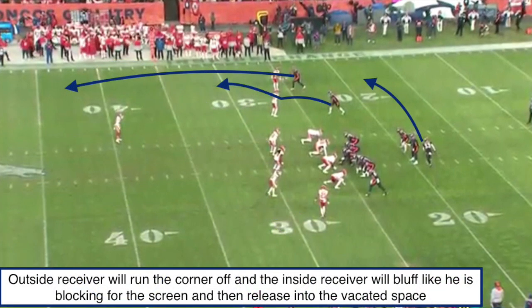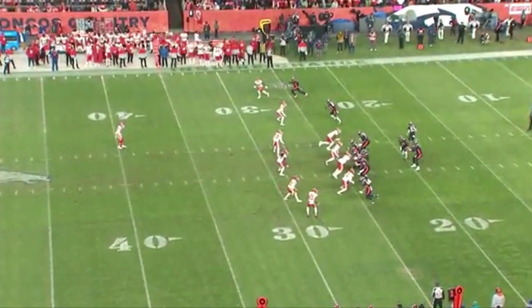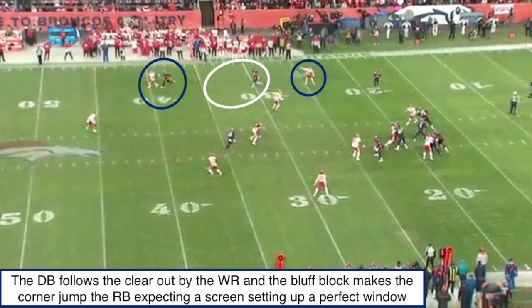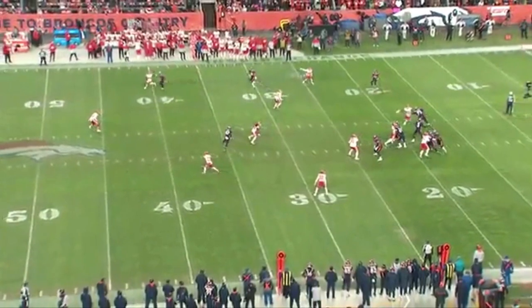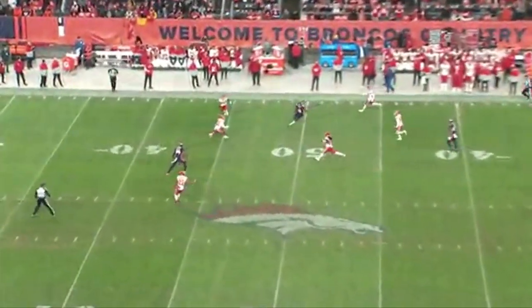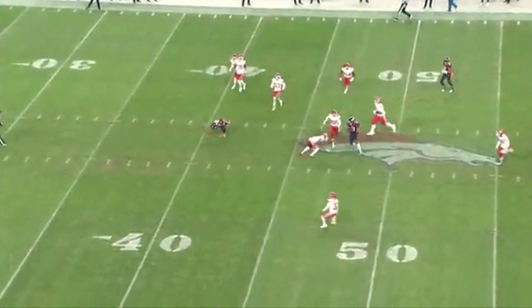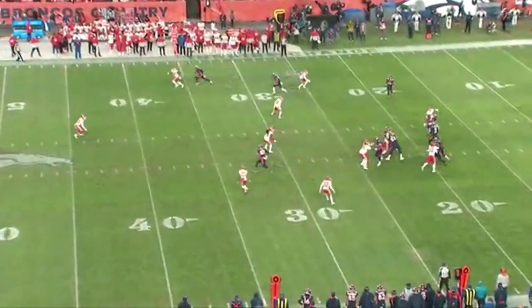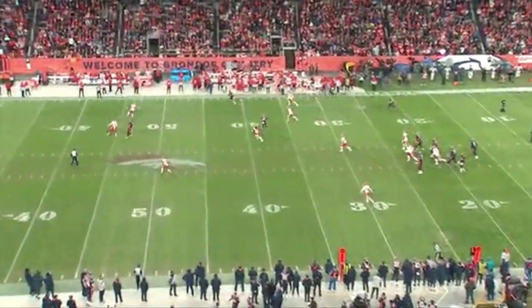Diving into the next play, we've got a pre-snap look of a cover three by the Chiefs. Offensively, we're going to bluff a screen — a go route by the top receiver clears off the cornerback, and the inside receiver bluffs a block on the corner, trying to trick him into thinking it's a screen. At the snap of the ball, it works perfectly: the corner jumps upfield and the go route clears out the deep third corner, creating a nice window shot for Drew Lock to push the ball down the field. It's another chunk yardage play with yards after the catch. This may not be the most flashy throw, but it shows his comfortability in the pocket, pressing the ball into tight windows, trusting his eyes, and reading defenses. Overall, he's looking more comfortable at reading defenses.